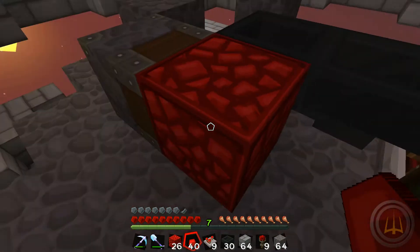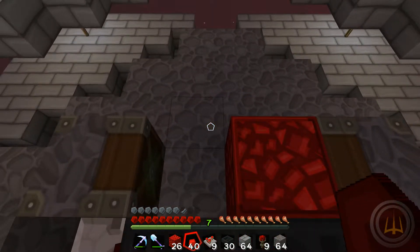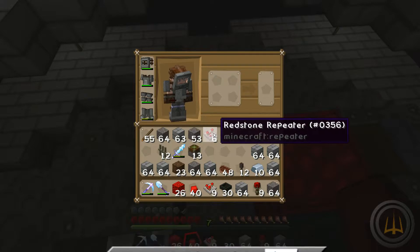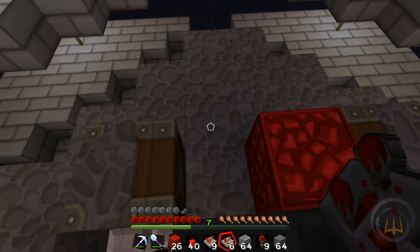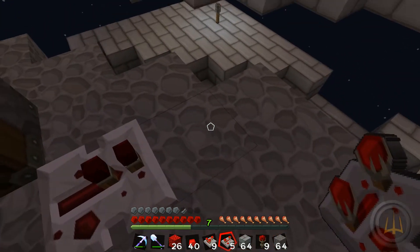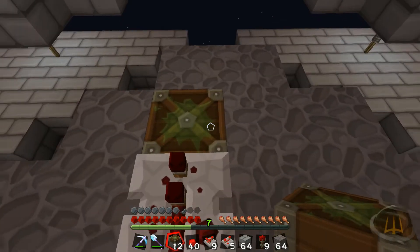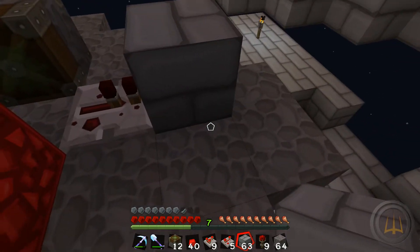We need to add to this though - we need a monostable circuit. A monostable circuit provides a one-tick pulse, which is something we need for our dispensers. It'll be easier to explain once it's done. Take a repeater pointing away with no delay like that - when this gets powered up it's going to trip this monostable circuit. Take your sticky pistons - you could probably do this without a sticky piston but you'd need sand. Take a block of your choice and that's the monostable circuit.